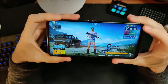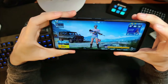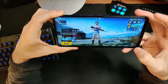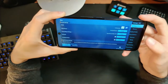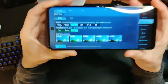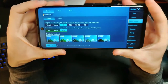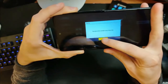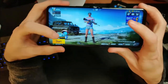Here we are in PUBG Mobile. Let's jump into settings — graphics and audio. You can kind of see what we're dealing with here: HD is where we're at, frame rate is on high. We can't really change it, so HD is where we're going to be.